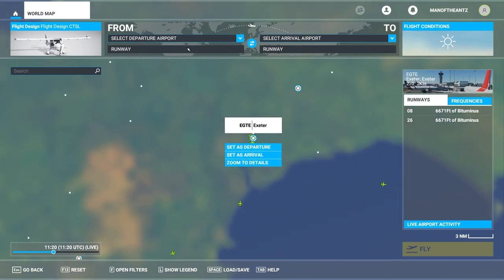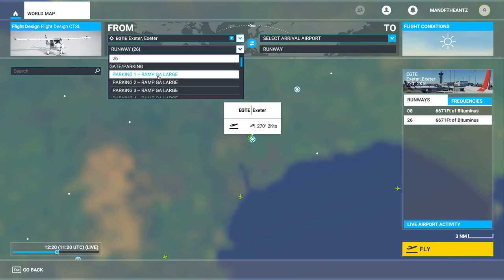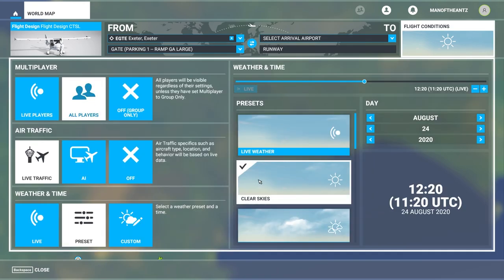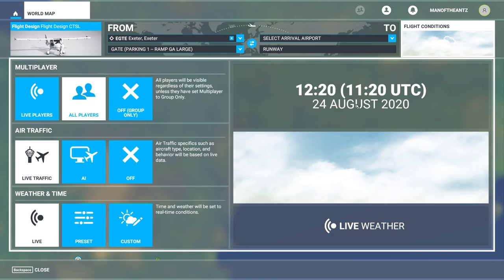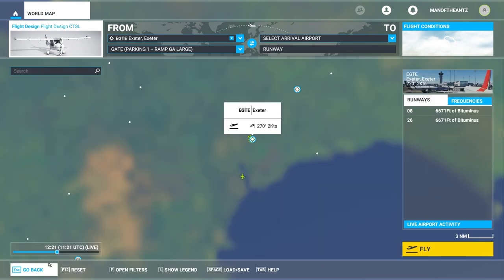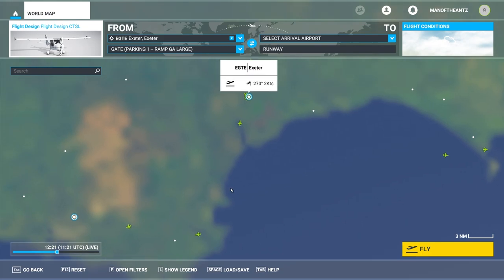We're going to go to Exeter and do a takeoff from there - from the gate, because I like going from the gate. We'll do the automatic start-up to make it a little bit easier. Flight conditions we're going to leave on live weather and live time - it's currently lunchtime, about 20 past 12. I've chosen the Flight Design CTLS, which has some nice large windows and high wings that won't impede our view underneath. I'm not going to set a destination. We'll do a separate load for Plymouth rather than flying across Dartmoor again to save time.